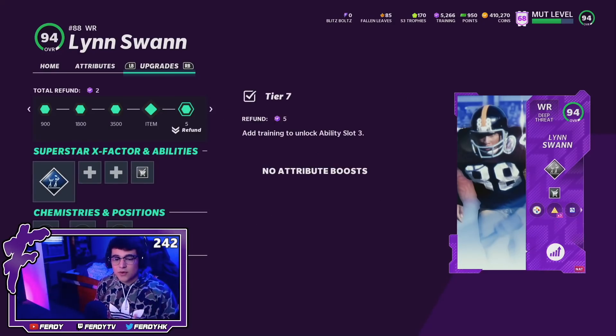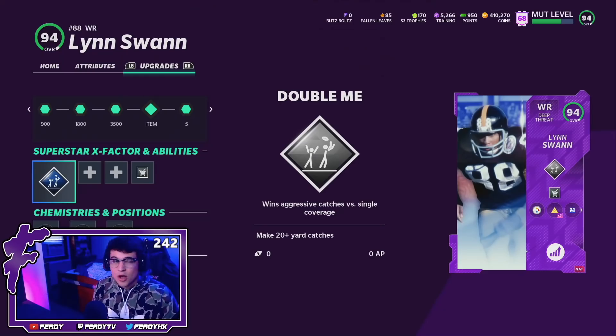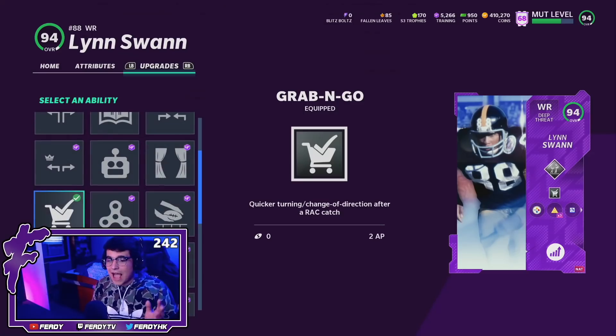Just head over to the abilities. Lynn Swan is a deep threat archetype receiver, which does kind of hurt this card in my opinion. Deep threat is probably the worst archetype — not saying it's bad, but it is the worst out of slot, route runner, and physical. However, deep threat receivers that can get Grab and Go, I actually do like. Grab and Go is one of my favorite abilities this year. This guy without question with Grab and Go will be turning drags and slants into 80-yard gains. Add basically human joystick onto the card and it's going to feel glitchy.